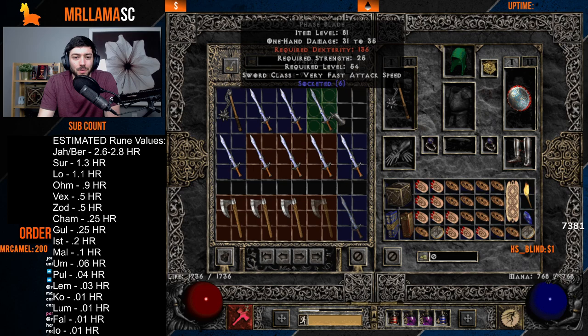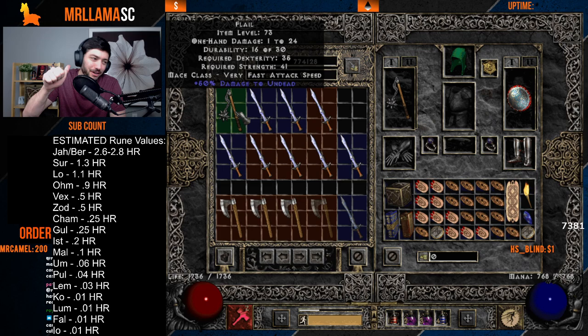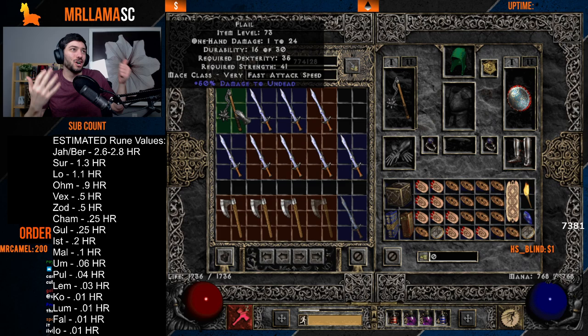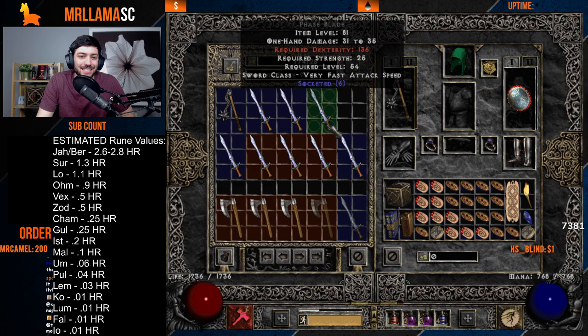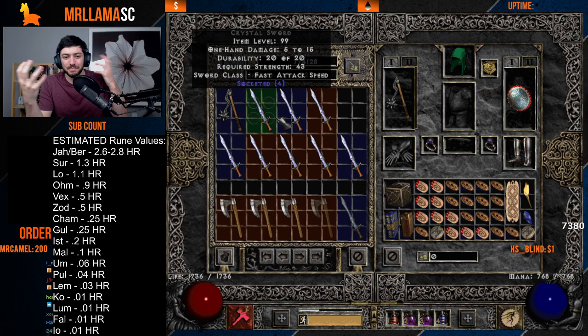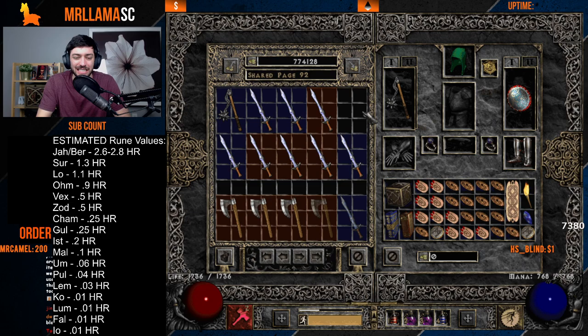Other desired bases: flails, crystal swords, phase blades — people want these with five, six, or four open sockets for runewords like Spirit, Crescent Moon, Grief, Last Wish, Call to Arms, and HotO. Even a six-Ist phase blade for a berserk barbarian's off-hand has uses. These bases generally go in the Pul range; a 15 ED phase blade might fetch Ist or Hir.